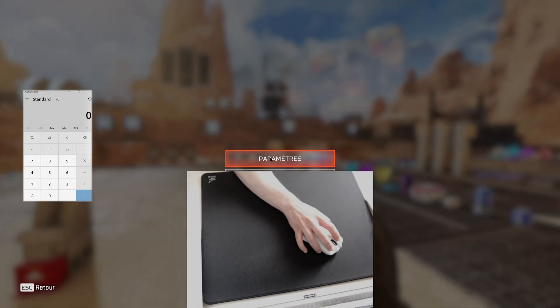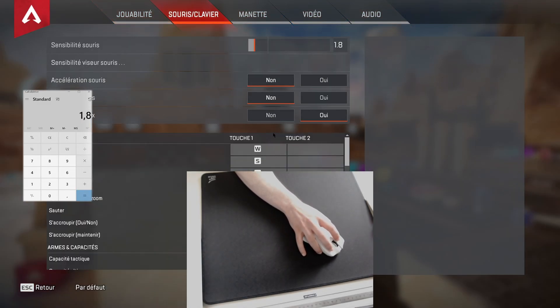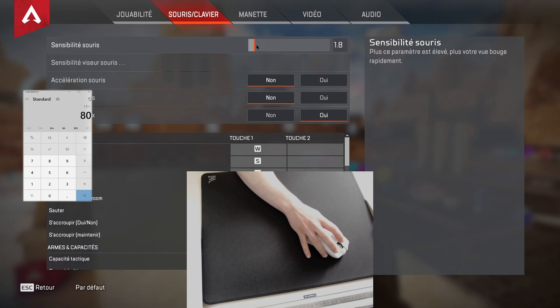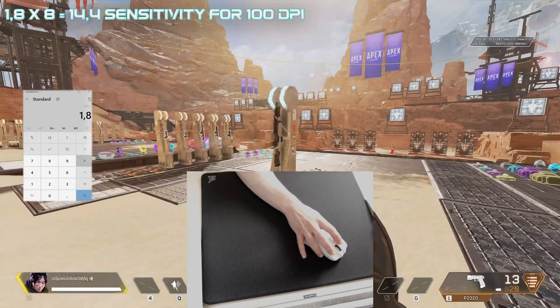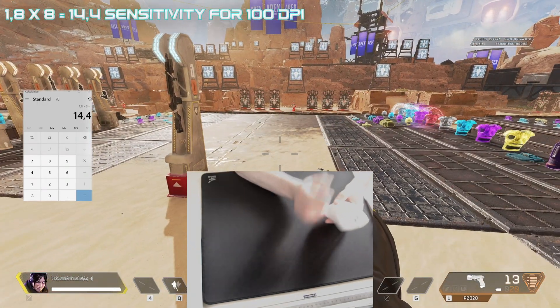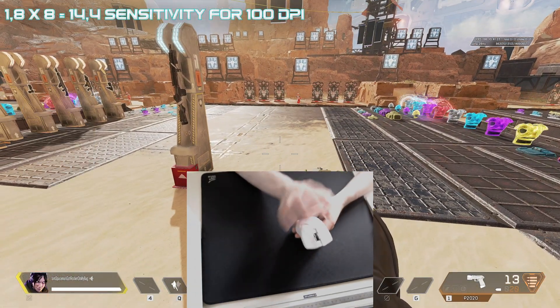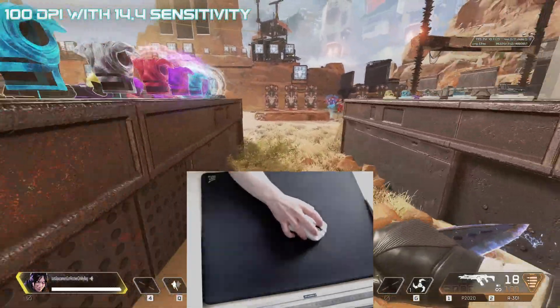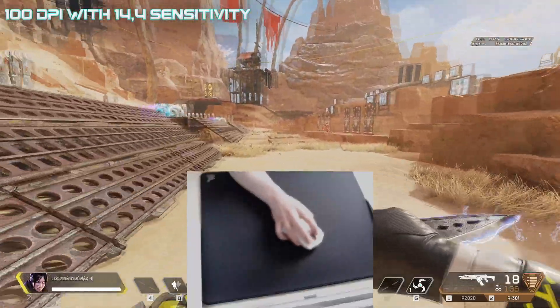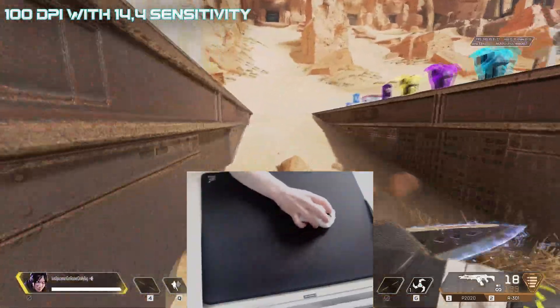And finally, let's move to Apex. My in-game sensitivity is 1.8, so with 800 standard DPI, my eDPI is 1440. For playing with 100 DPI, I should set my in-game sensitivity to 14.4. And as you can see on the screen, it's the same as before — it's not smooth, it's jerking, but it makes the mouse more precise.